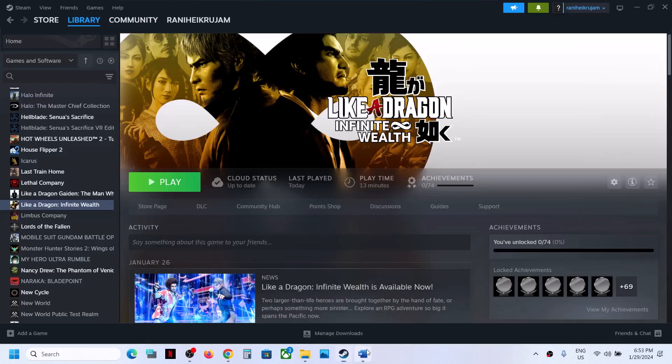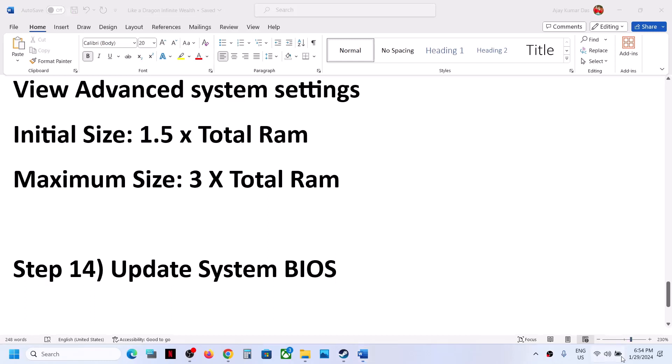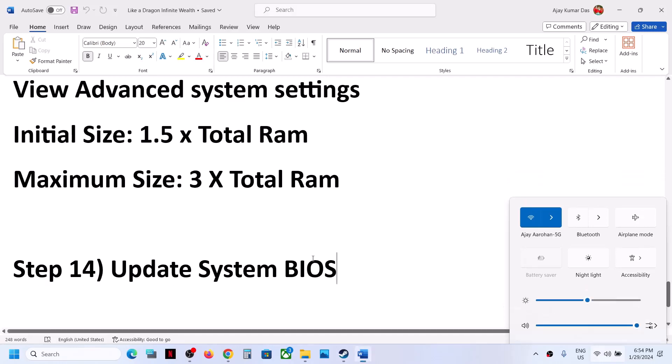The next step is to update the system BIOS. Go to your system manufacturer's website — Dell, Lenovo, HP, etc. — select your model number, find the latest BIOS update available, and install it. For laptops, make sure the battery is above 10% and the AC adapter is connected before updating. During the BIOS update, the system will restart — do not unplug the power cable. After the BIOS update, log in and launch the game.